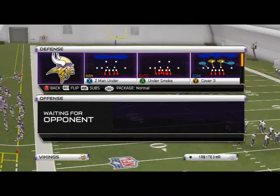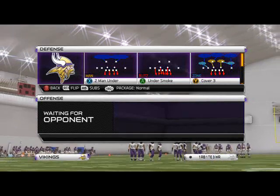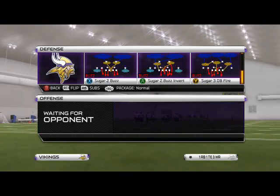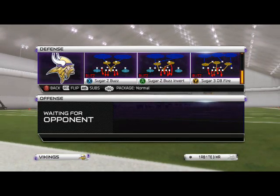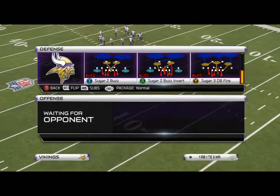What's up, man? 25 Gamers. In today's video we're going to be taking a look at our basic zone pressure out of the Nickel Normal package in the Cincinnati Bengals defensive playbook. The play we're looking at is the Sugar 3 DB Fire. We already showed you a basic look at pressure out of the Sugar 3 CMAR base play, and now we're going to show you left edge pressure, right edge pressure, and two-way pressure out of this play — that's why I like it as my base zone pressure.